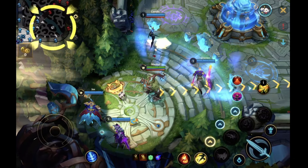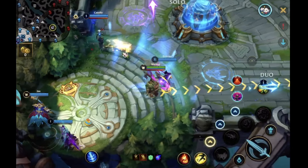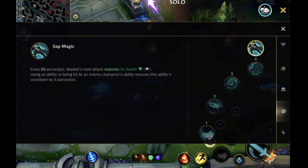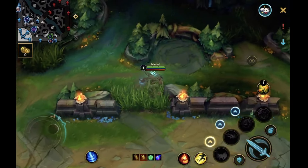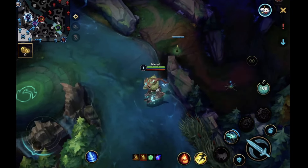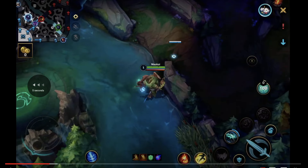First small thing I'd recommend: the strongest point of most tank supports is level two. You're not really going to want to go this support item. Relic Shield allows you to get level two quicker because you can hit the second minion or the first minion of the second wave, giving you level two and making it a lot better for engaging. For most tank supports, I prefer going that.